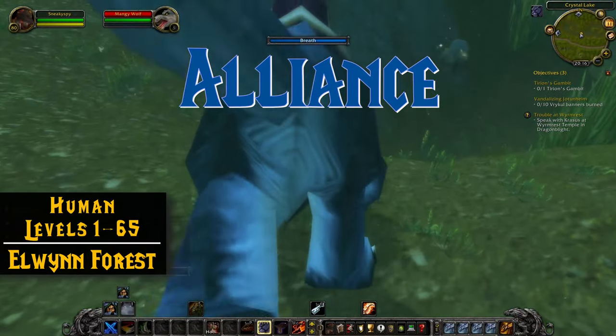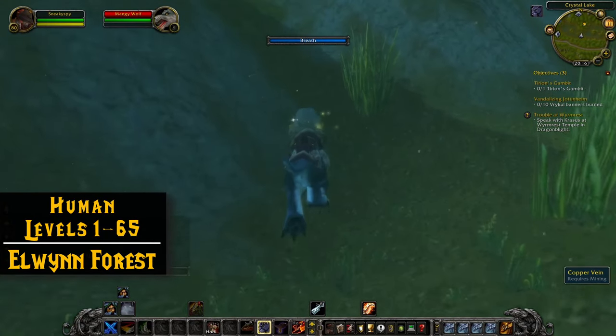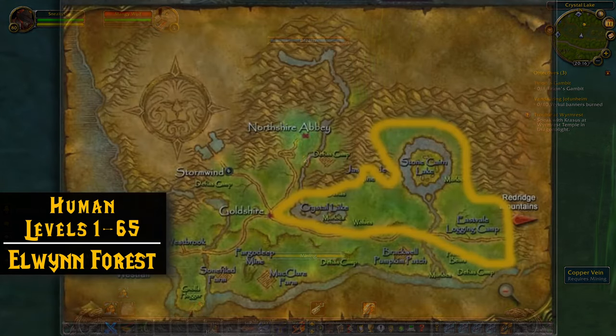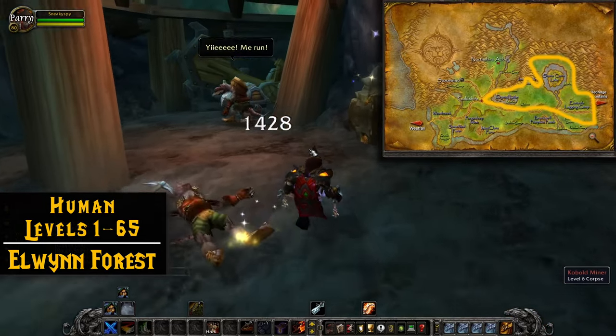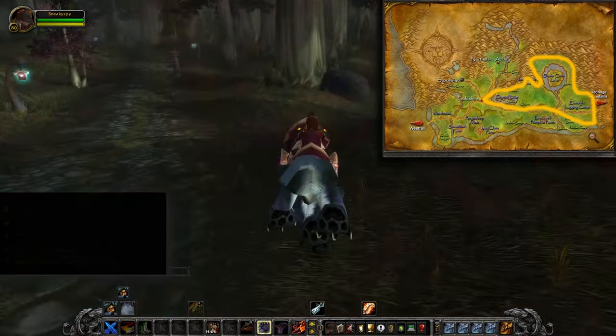On the Alliance side, humans get a really great mining spot with Elwynn Forest — this is probably one of my favorite places to begin mining. I personally like this path along the right side of the forest, making sure to hit the rocky outcrops along the bottom right below the road as you pass through. You can go down in the mines if the respawn rates seem really good and there's not a lot of competition, but normally I just stick to this route.